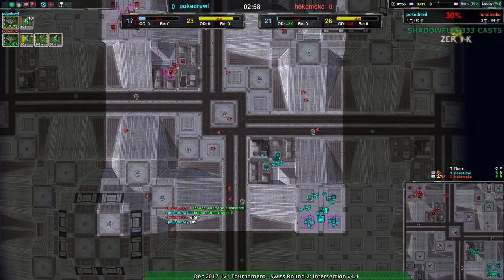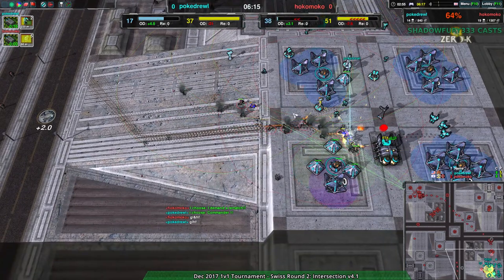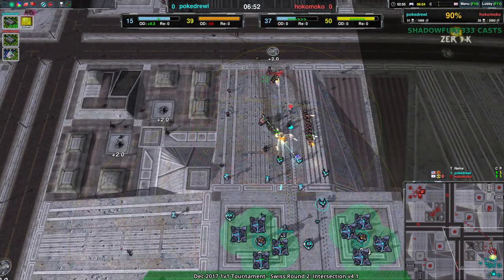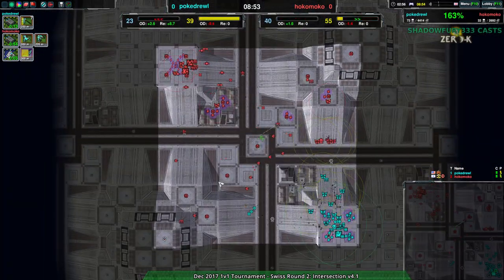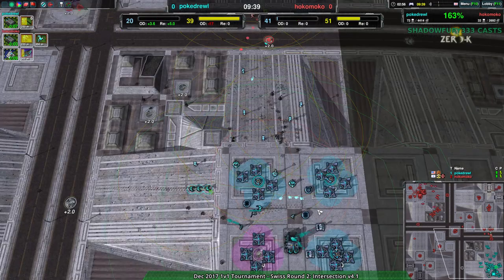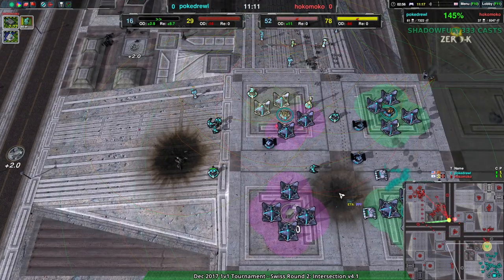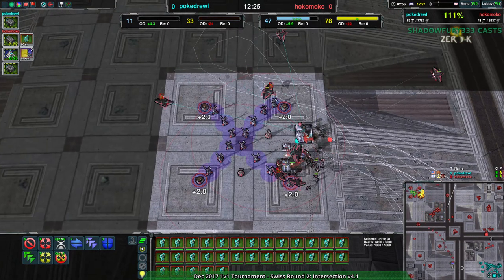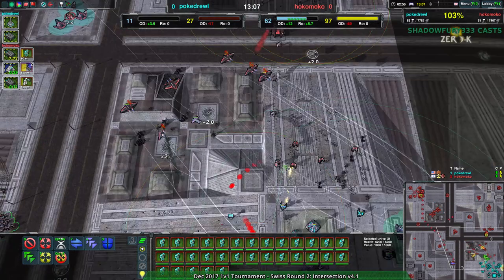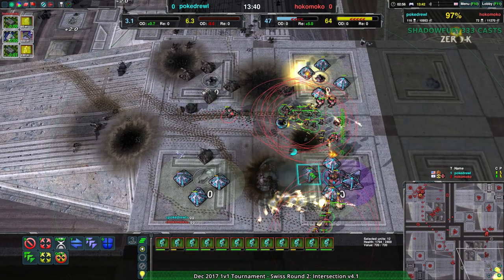Pokedrool starting out with the Cloakbot factory, as is Hokemoke — forget what I said about Rovers, apparently Rovers are clearly not the meta for this map. Pokedrool with a much more defensive opening, not surprising considering they are a newer player, but it's still working out pretty well. They managed to hold long enough and not lose too much from the economy. But Hokemoke does have a very solid advantage on the map, with Pokedrool relying entirely on static defenses to keep themselves in the game. Pokedrool just lost both their commander and a factory, and Hokemoke is coming in with way too much of an economy to stop — Pokedrool loses their base, and the towel is thrown.